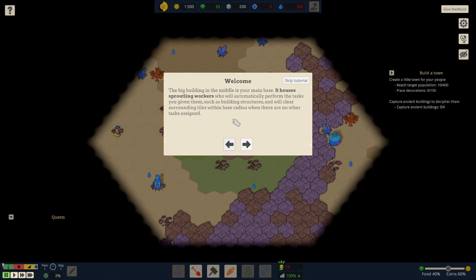Welcome! The big building in the middle is your main base. It houses sproutling workers — they sound very adorable — who will automatically perform the tasks you give them, such as building structures, and will clear surrounding tiles within the base radius when there are no other tasks assigned. So we have to get sproutling workers to go and do some stuff.